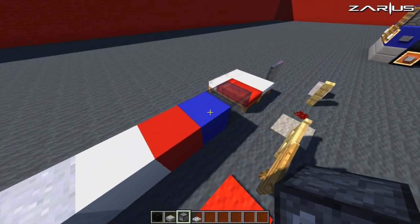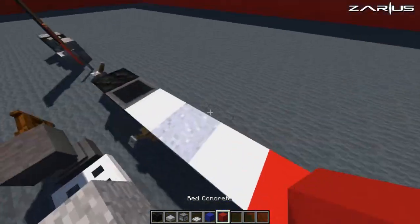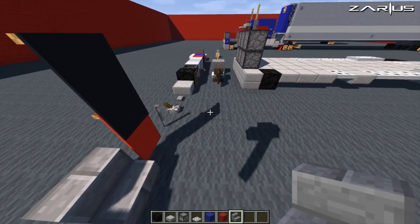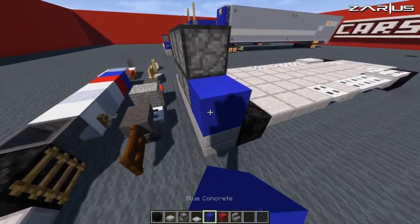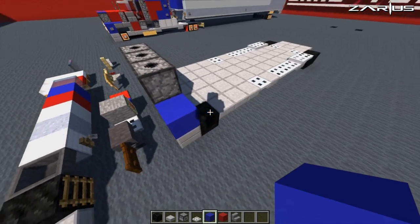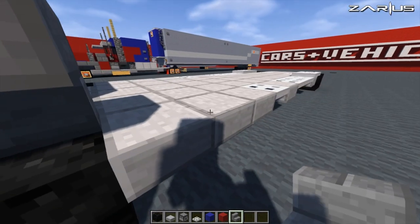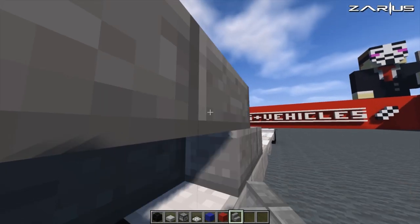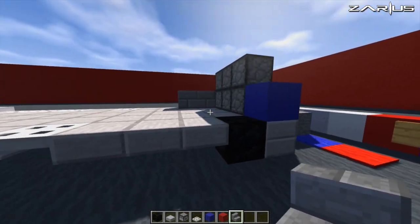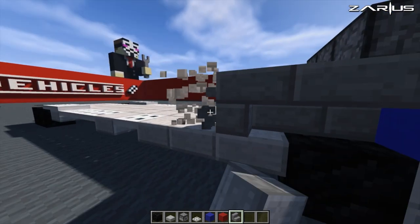Now we shall go and grab our blue concrete, our red concrete, and we shall also grab stone brick stairs. Blue concrete on the front of the dispensers, and from this point we're going to turn our stairs upside down, then turn them around and face each other so we've got a big kind of wheel arch — just like that.